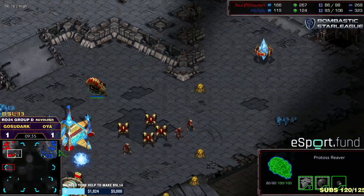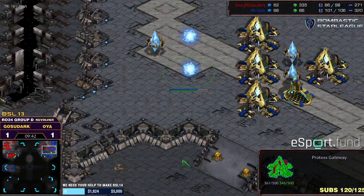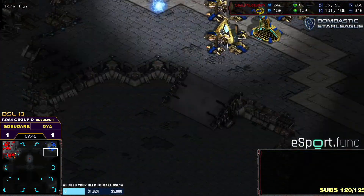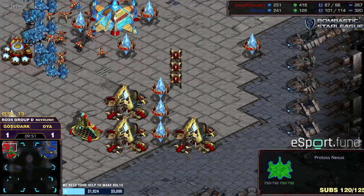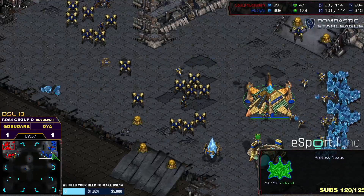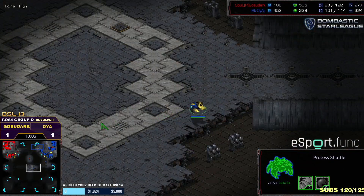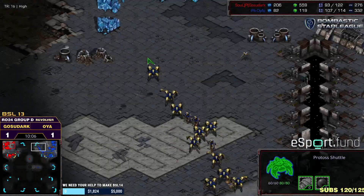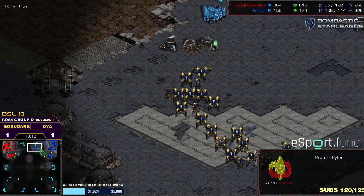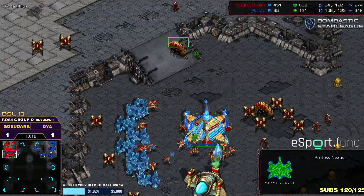It looks like Ghost of Dark might have a probe at mid-left, thinking about taking a third base. Meanwhile OyaG is massing gateways. Does he have a shuttle yet? Oh, he does have a reaver somewhere — there it is, yes. So he has the reaver but looking like he was trying to harass; instead he might take this expansion or go for a push and expand behind it.